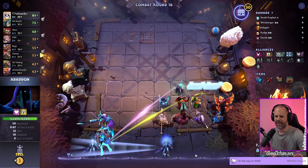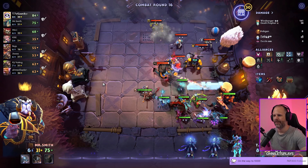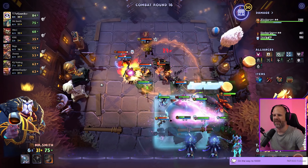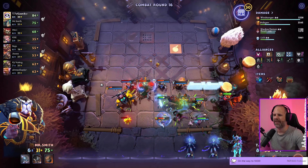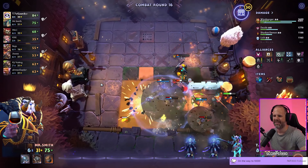We're getting closer to our strategy here — level eight, still 84 HP. That should be enough to finish on level 10, depending on how good we hit in late game. Assassins are still beating us — that's crazy.